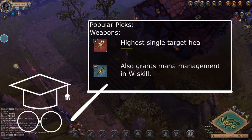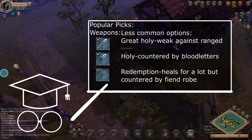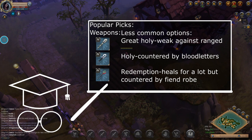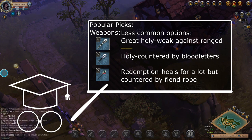For healing, the two best choices are druidic staffs and life touch staffs. Redemption staff, great holy staff, and basic holy staff are also used sometimes — the great and basic holy staffs serve as cheaper alternatives to the life touch. However, avoid the basic holy staff in Hellgates because one-shot builds using a bloodletter will counter it: if your teammate drops to low HP, the bloodletter will execute them before your healing bonus on your E activates. The redemption staff is very strong as long as the two of you don't get separated — the bouncy orb will keep healing you both for a lot.